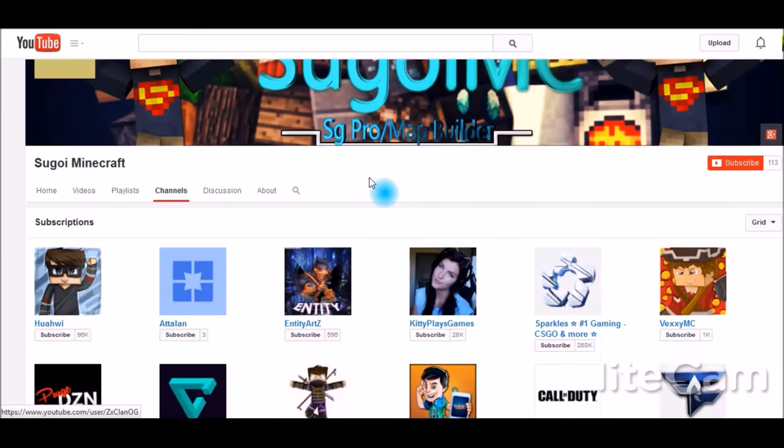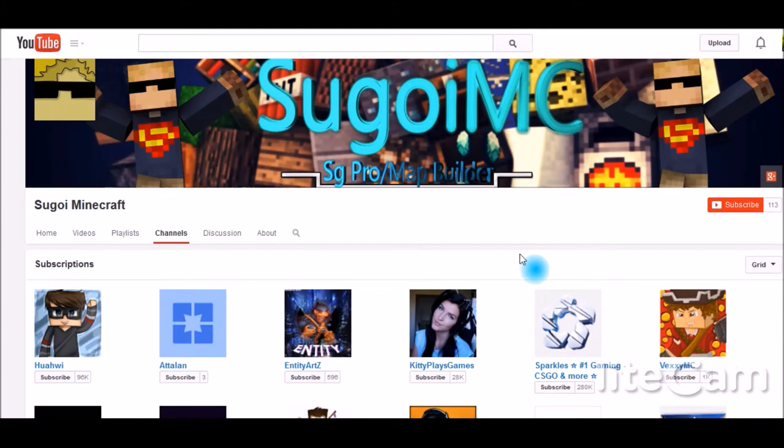Your channel subscriptions are good to have, but what I would have on here is a list of channels that you play with — the people you associate with, your friends — so people can see who you collaborate with and go check them out too, exchanging viewership. Also link your favorite YouTubers, so people coming on know the kind of content you watch and can get an idea of what content they're going to see from your channel — like Minecraft or Yogscast.